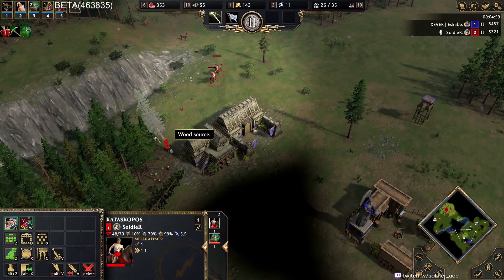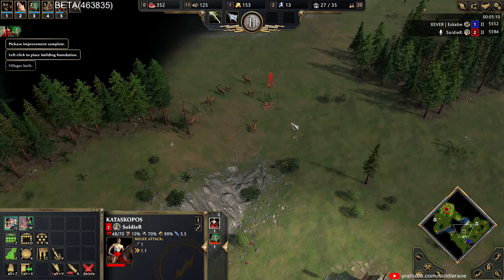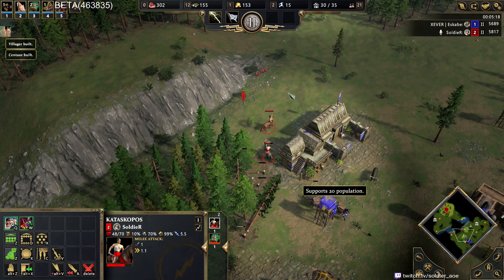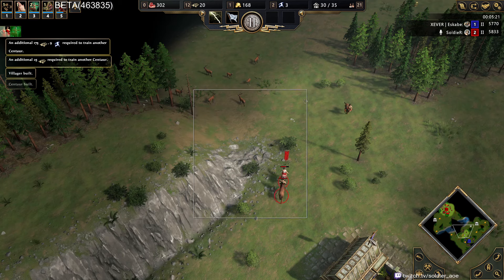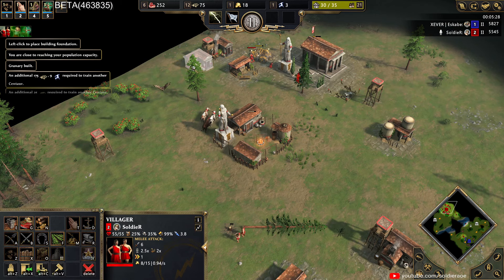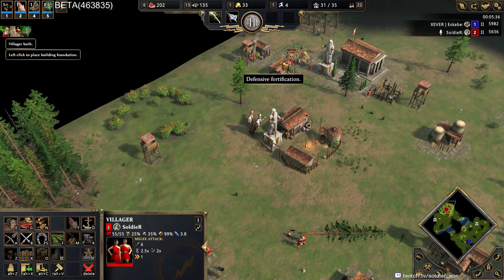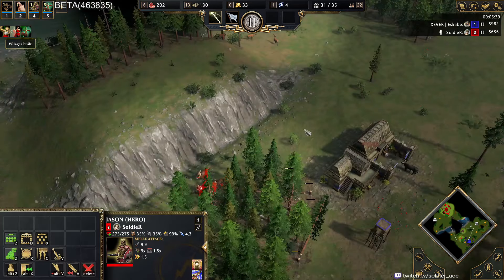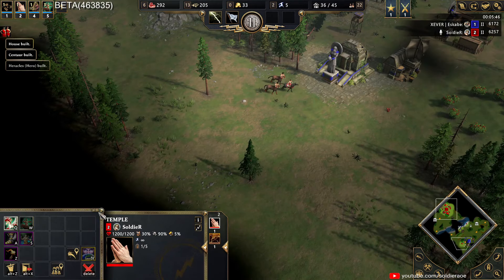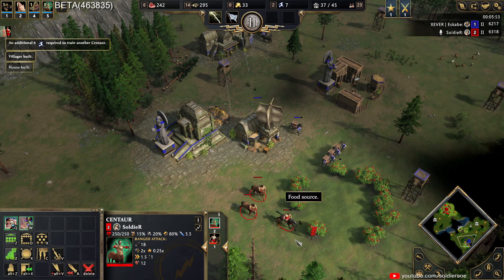All right, so we're putting our initial pressure on our opponent right now. We're not gonna get a villager — we're gonna push it a little bit, but he can garrison in very easily. I'm gonna have to drop another house. Keep pressuring these villes. See if we can pressure the gold — he looks like he probably did go for a dock, or maybe he's just doing it now. We're harassing all of his villes.